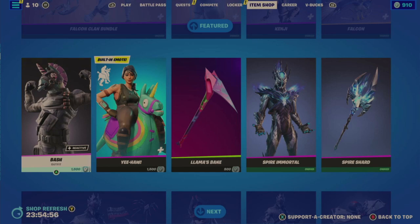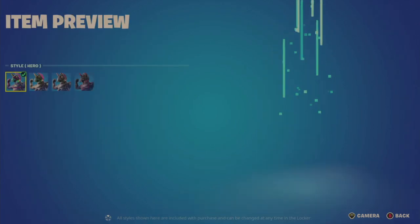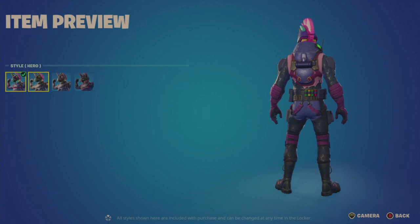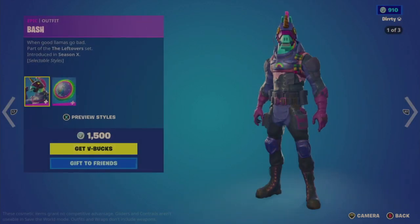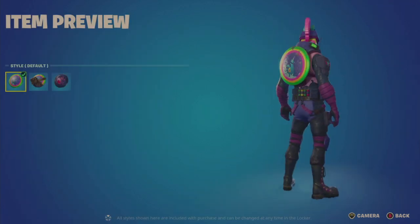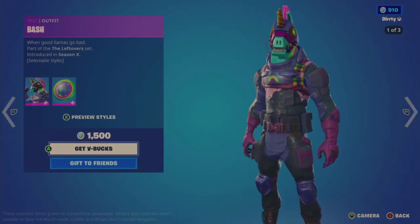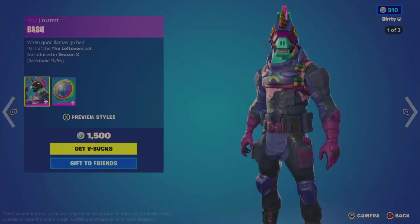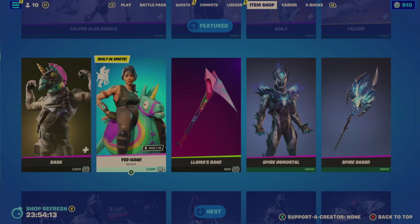The Bash outfit looks familiar — last in the shop March 5th, 34 days ago. It has selectable styles: Hero, Militia, Militia Glow, and Dark. The Llamacorn Shield only has three looks — Default, Militia, and Dark — curiously missing the Militia Glow, which is inconsistent. You have four looks for the outfit so everything else should match. It's a new hall outfit for 1500, and this looks like a copy and paste from 34 days ago.